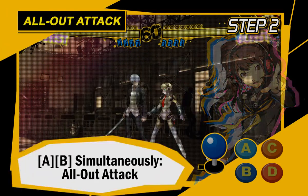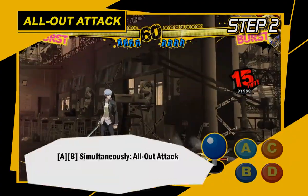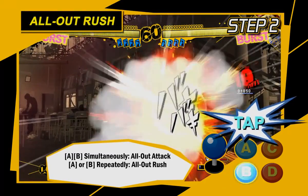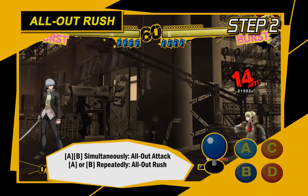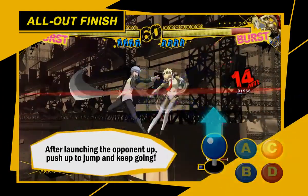Next is the all-out attack! Press the A and B buttons at the same time to use it! If it hits, immediately start mashing the A or B button to keep rushing them! Finally, press the C or D button for an all-out finish — it'll blast the opponent into the air!